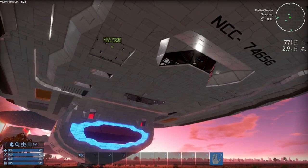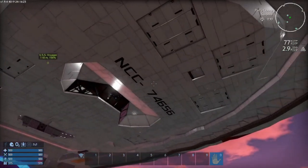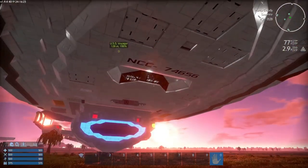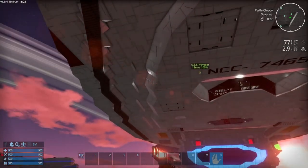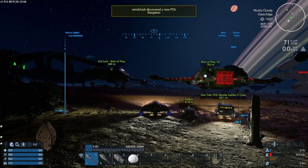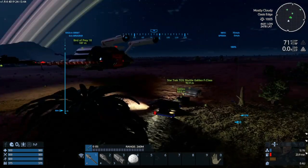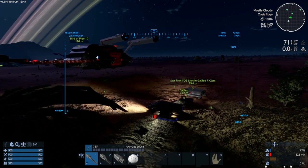Or you can modify or test out these creations in the creative gameplay mode, which is what I am about to show you with some Star Trek replicas here. Now the question is, in a game that simulates, to some degree, real physics when it comes to gravity, inertia, thrust and other things, do Star Trek ships work?